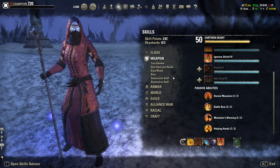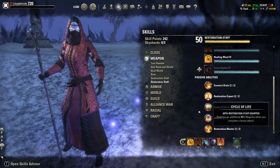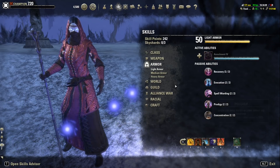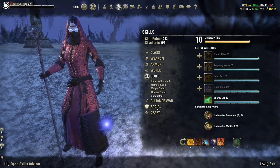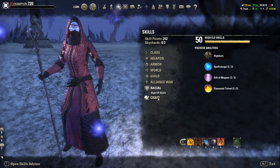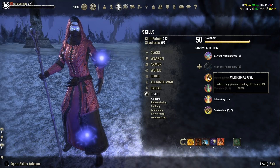Make sure to have Destruction Staff and Restoration Staff passives. Also Light Armor, Fighters Guild skill line, and Undaunted passives. Your racial passives and Medicinal Use to increase your potions' duration — that's very important.